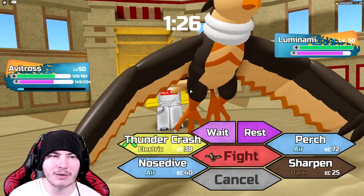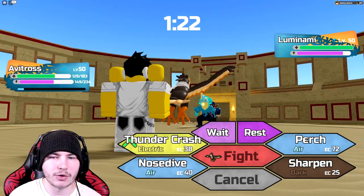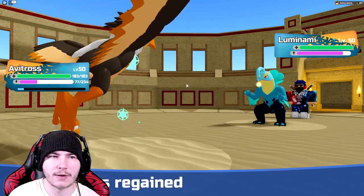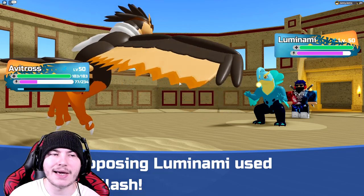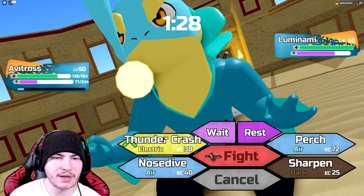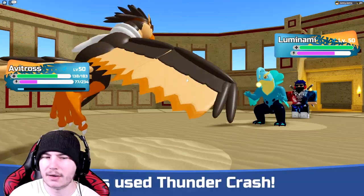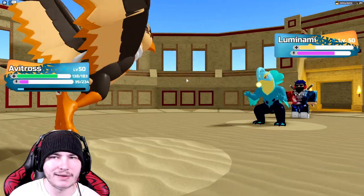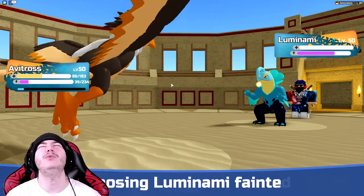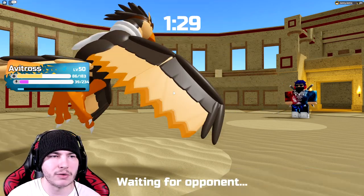We actually can't start attacking because they can hit me pretty hard. I think I go for another Perch — they're going to go for Thunder Chomp. Actually Hydro Slash. Don't crit. Thank you. Can I use this twice? I think I can — just going to take out Luminami. We do one-shot it! But I'm one energy short for a Nosedive, which is really unfortunate — that's happened like twice now.